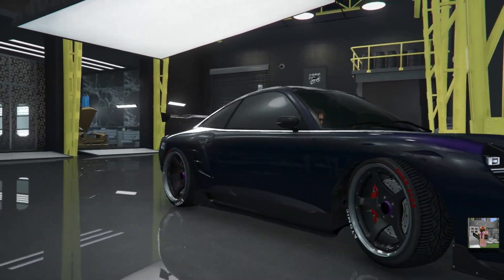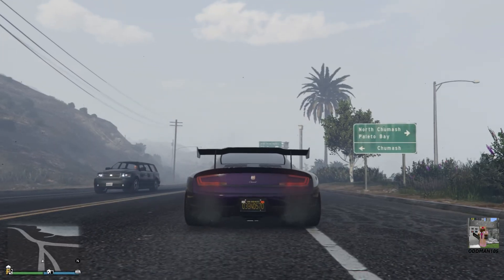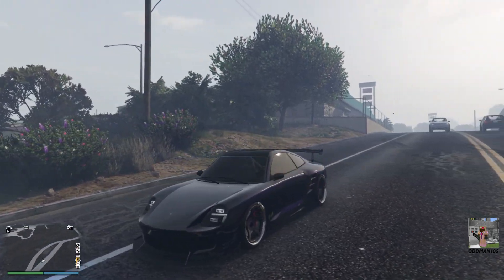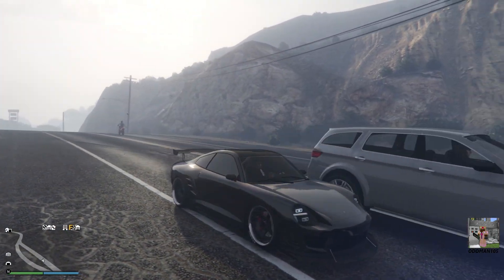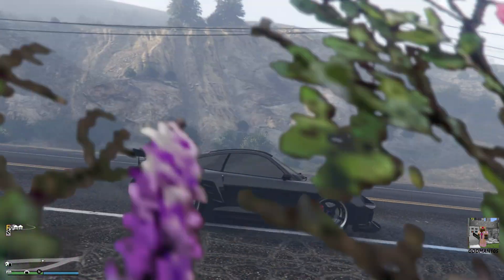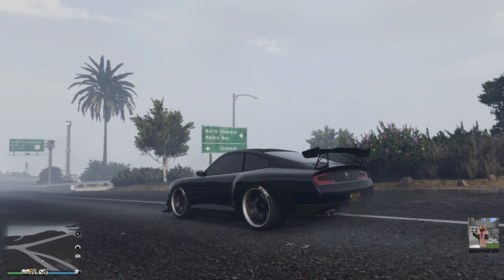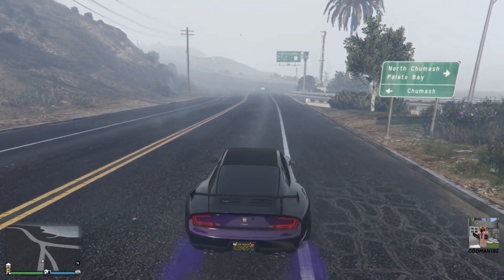Beautiful car — wait till the sun hits it. Okay guys, we're back. Check this beautiful thing out — look at that. That is nice. That purple and that pearl just absolutely pop in the sun. That is gorgeous, especially the carbon rims on this thing. This was a good choice — excellent build on this one, in my opinion. All right, let's go.